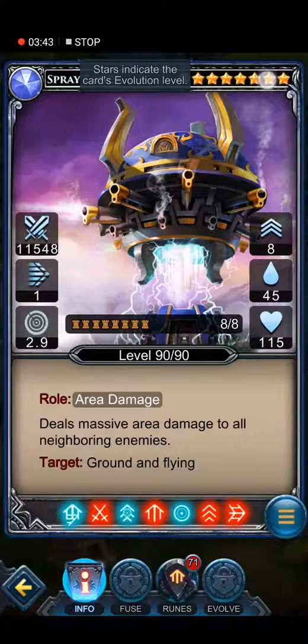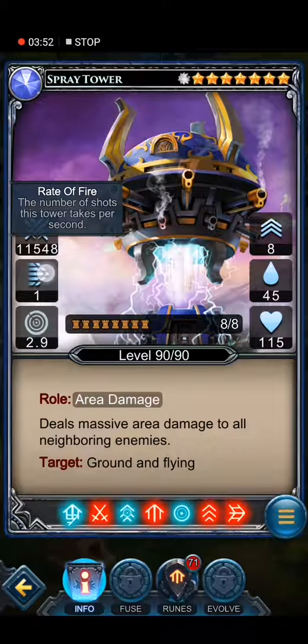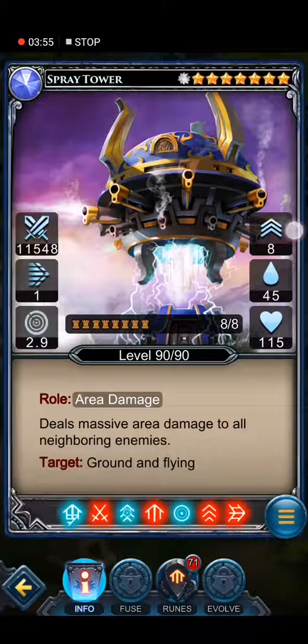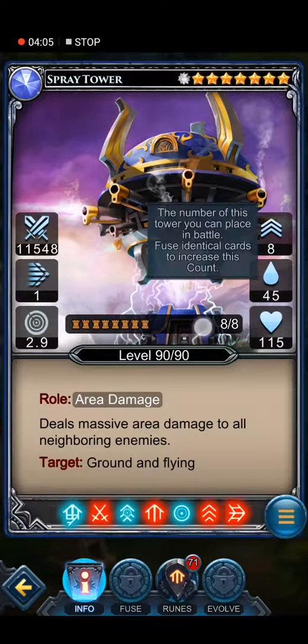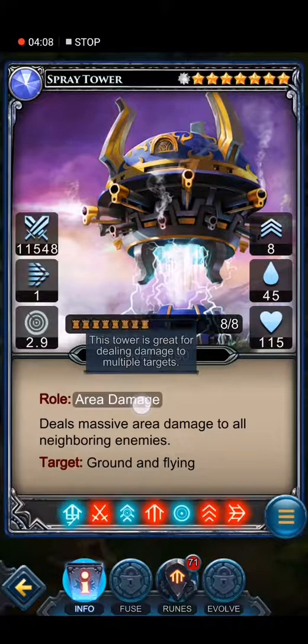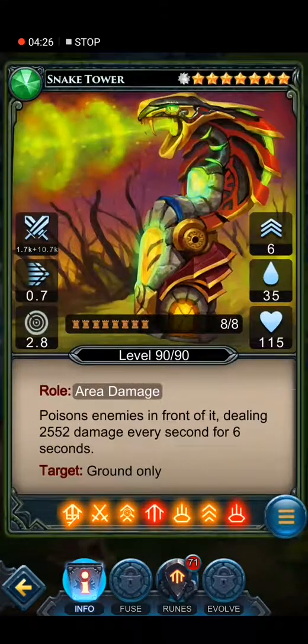This is an improved version of the spray tower — it's better than the electric tower because it has bigger DPS and better damage per second. It's relatively slow, nearly no range, eight upgrades, a bit expensive to deploy and to upgrade, nearly no health. Level 90. This is area damage — I recommend putting this tower on corners where creatures make turns, which allows you to use the full range of the tower. It targets ground and flanks only, so it cannot kill undergrounds.